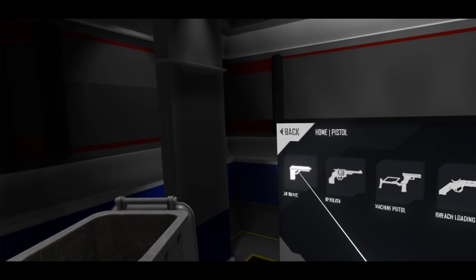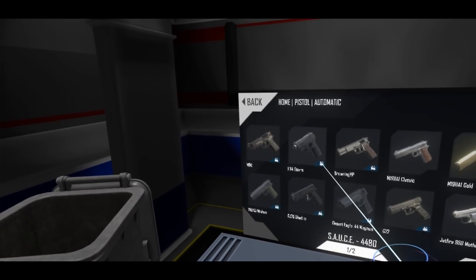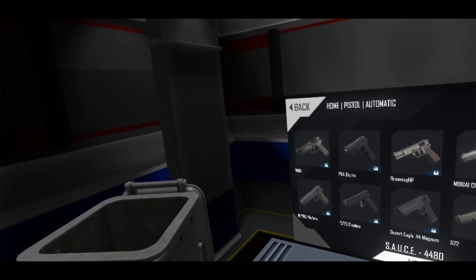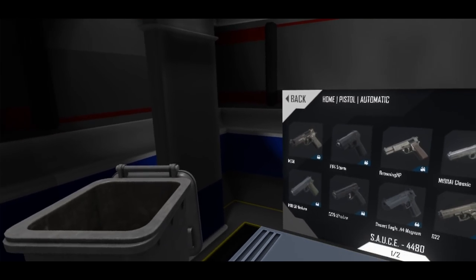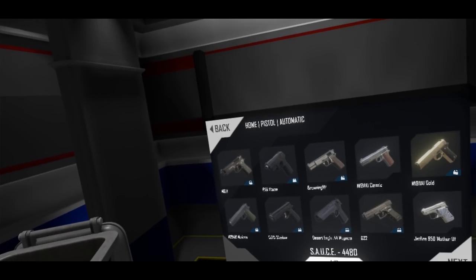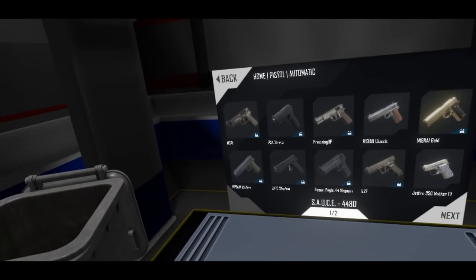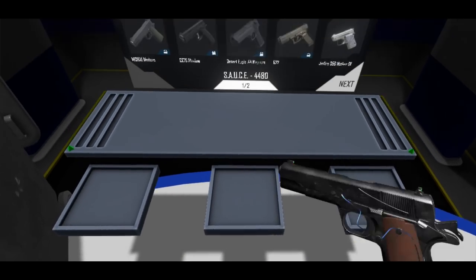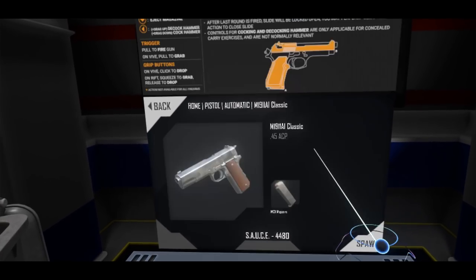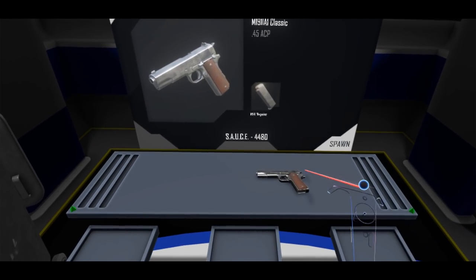When we go to a section like Automatic Handguns, you'll notice that all currently locked items have a little lock icon in the lower right. The system is set up so there's pretty much one firearm in each subcategory that starts unlocked, so you're not completely locked off from a type to begin. In this case, the classic 1911 starts unlocked. If I click on it, you can see we can just spawn it as usual.